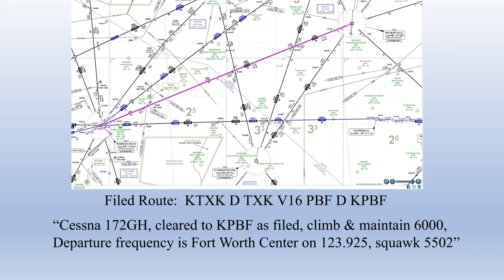They call back: 'Cessna 172 Golf Hotel, cleared to Pine Bluff as filed. Climb and maintain 6,000. Departure frequency with Fort Worth Center on 123.925. Squawk 5502.' We read that back and they confirm 'read back is correct, call when ready for taxi.' Our clearance limit is our destination airport, Pine Bluff.